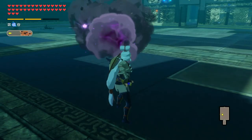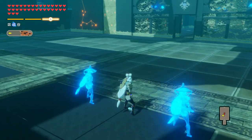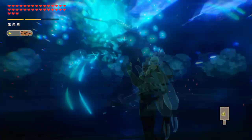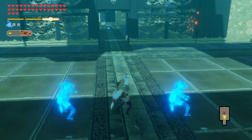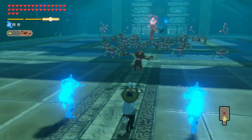No matter how many clones you currently have out, using her special attack will always cause Impa to go up one level of rune charge. This means that if you have all three runes out, she will spend them and go back to only having one rune. However, it's often worth it because the damage she'll deal with all three runes is substantial. With this in mind, we can finally move over to her strong attacks.